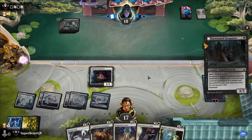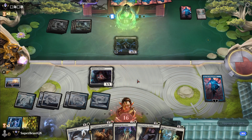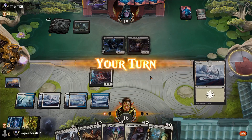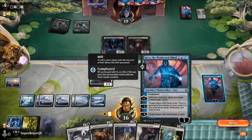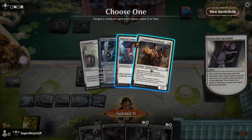Another Invoke from the opponent. Another Tenacious Underdog — okay. We play a spell and draw another card with Jace's ability.